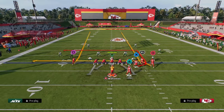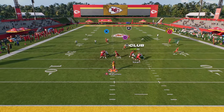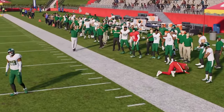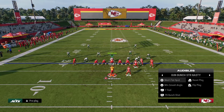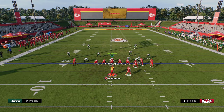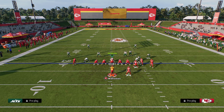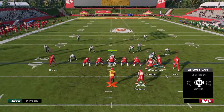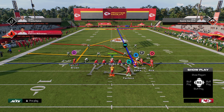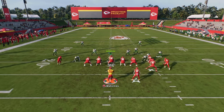Against cover three cloud rotation, curl flats get more vertical this year but we can still out-leverage that zone to the right sideline for an easy high-low read. So dagger is a high-low read to the left, mesh flat spot is a high-low read to the right. Now for PA bunch shot: we stem the tight end corner all the way up, turning it into a delay fade. We have a high-low read on the right side with the drag and crosser, a deep post on the backside, and a flat route from the running back that opens everything up.